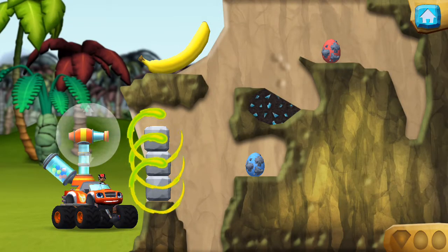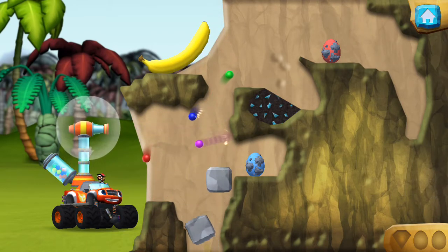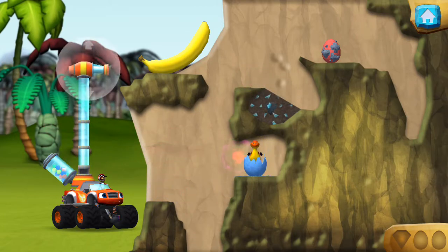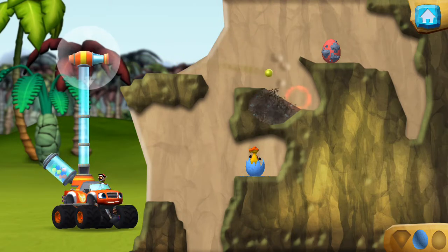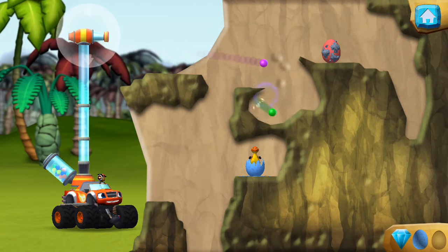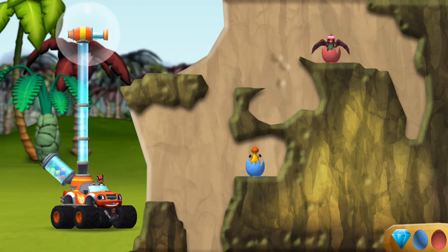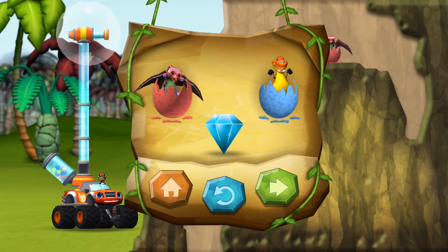Aim the bouncy balls at the blocks to knock them over. You found the prehistoric gem! Hello, baby dino. You rescued two baby dinos and you found the hidden prehistoric gem.